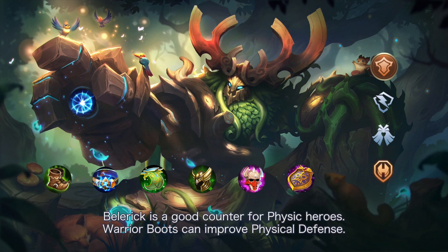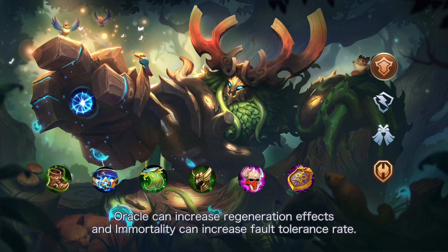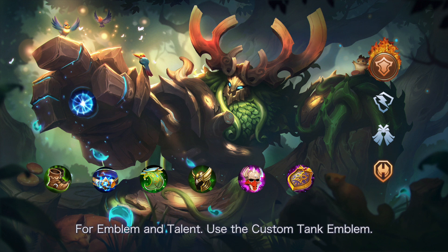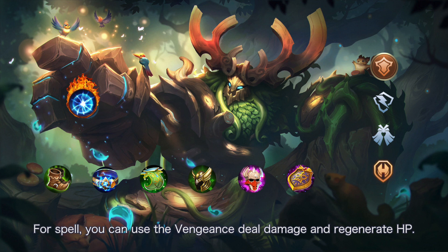Belerik is a good counter for physical heroes. Warrior Boots can improve physical defense. Belerik's passive skill increases HP, so get some builds that benefit from max HP. Oracle can increase regeneration effects, and Immortality can increase survivability. For emblem and talent, use the Tank emblem. Belerik counters physical heroes but is afraid of magical bursts, so increasing magical defense is better. For spell, you can use Vengeance to deal damage and regenerate HP.